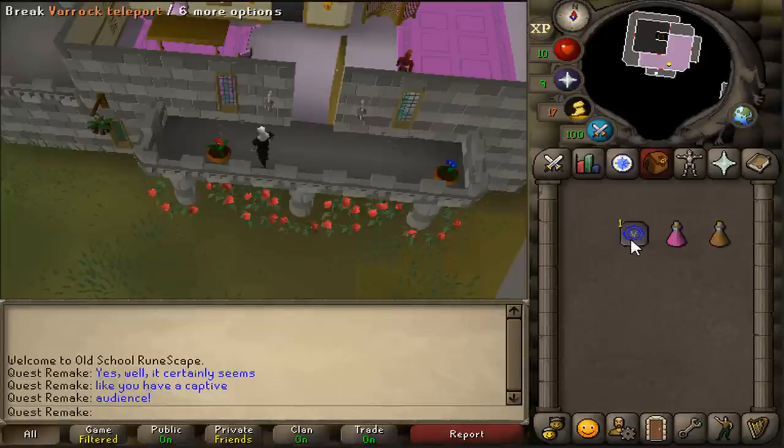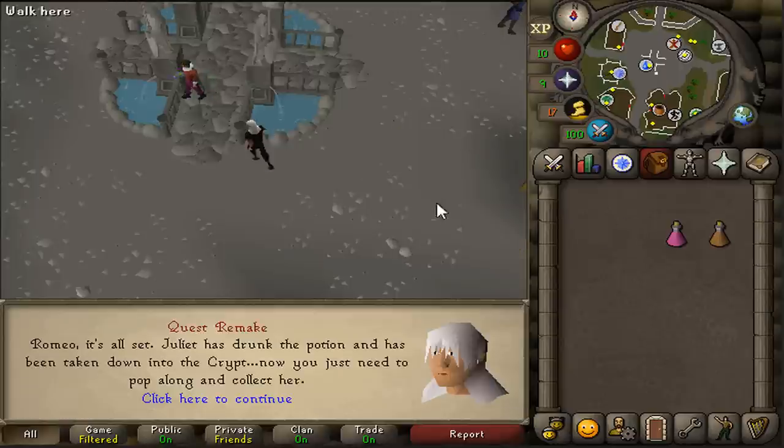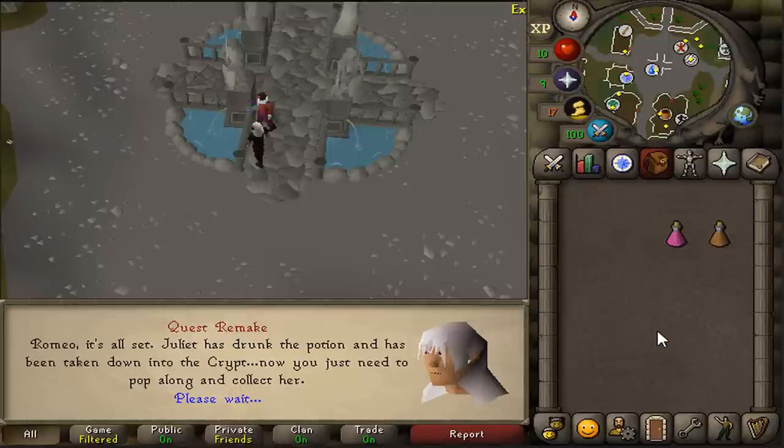Alright, after the cutscene is over, use our final Varrock teleport and let's talk to Romeo to start the final cutscene and complete our quest.